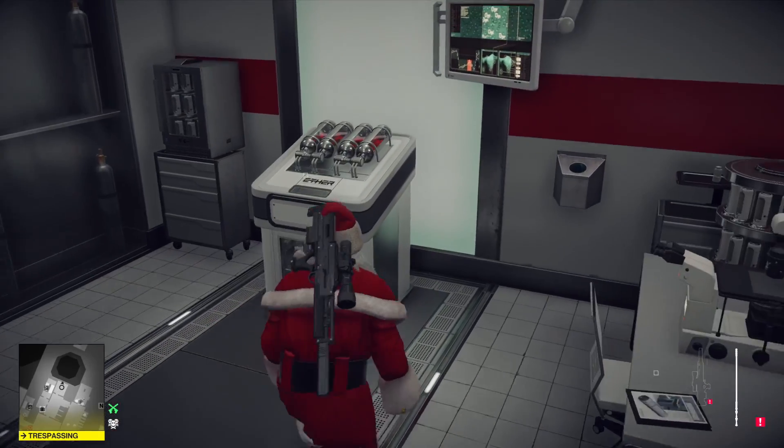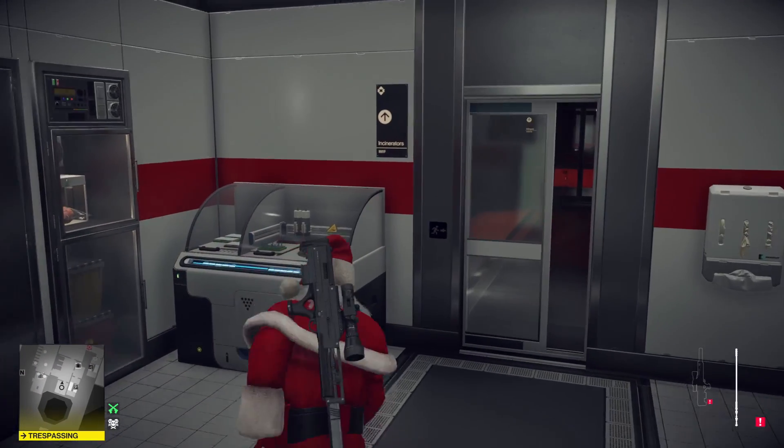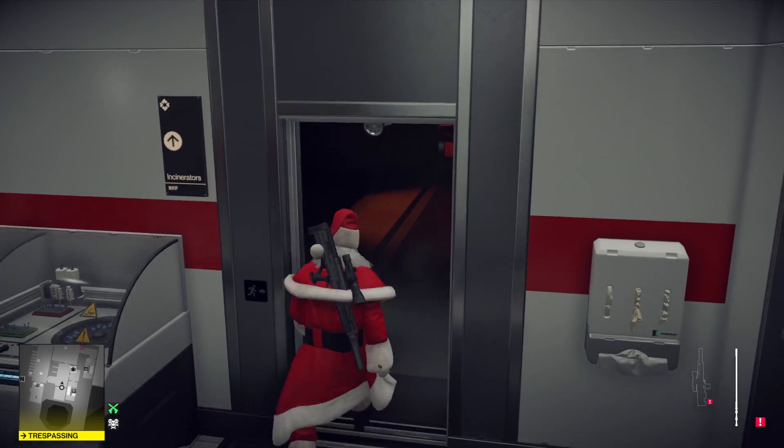We're waiting for a guard to get in position, then we take the poison and drop it in the stem cells. That is the setup for Kiss of Death.